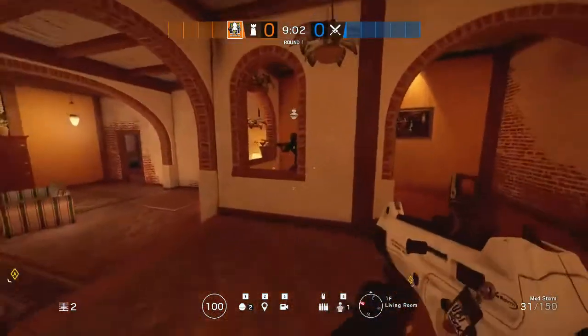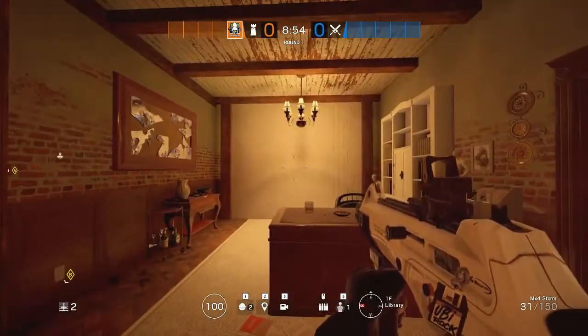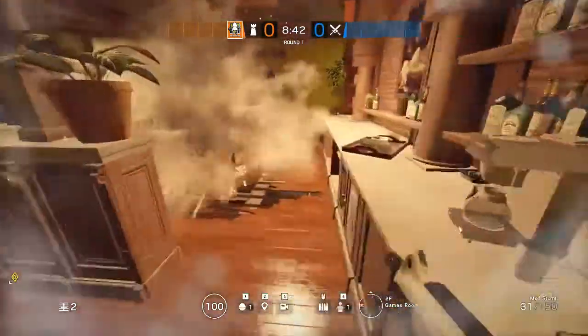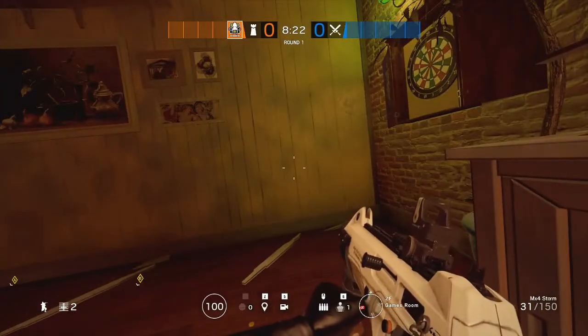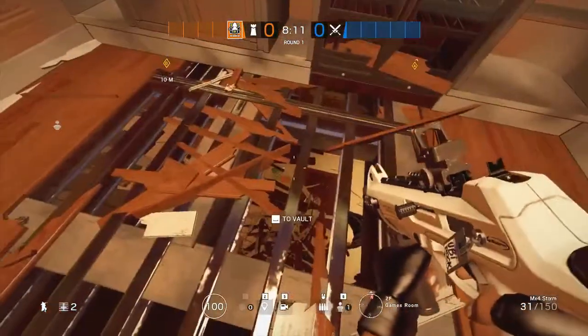Mira's role is pretty self-explanatory — she's going to be anchoring with Bandit right here. This wall right here is going to remain unreinforced, and that's going to be the job of the three people upstairs. If they do open up that wall, remember that this room is going to be opened up. The person holding upstairs has a mirror right here that they can use to protect themselves — that room is easy for attackers to take, but the mirror makes them a bit more apprehensive. These holes right here let you watch for a push to protect your mirror, as well as cover a plant right here if they do get this wall open.